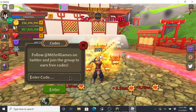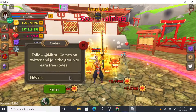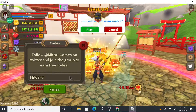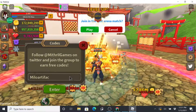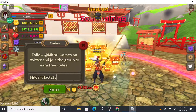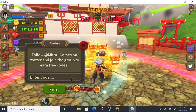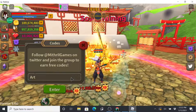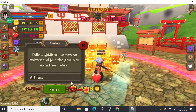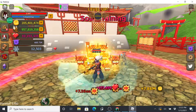Next code is 'milo artifacts 13' — M-I-L-O, space, A-R-T-I-F-A-C-T-S, space, 1-3 — redeem. Already redeemed. And then 'artifacts' — A-R-T-I-F-A-C-T — and hit enter. Already redeemed. Those are all the working codes that I know of.